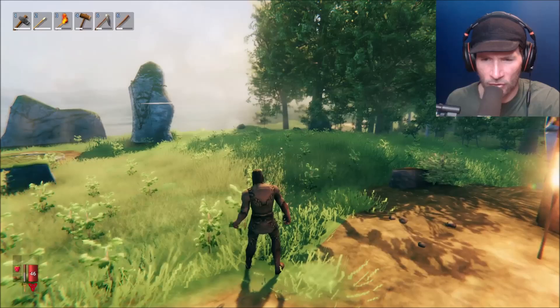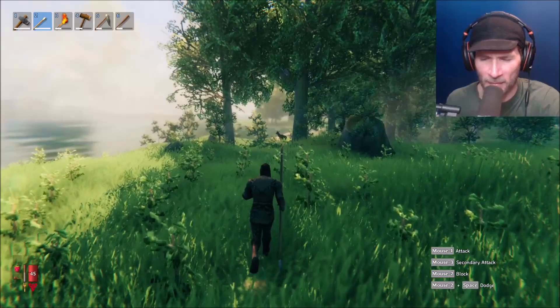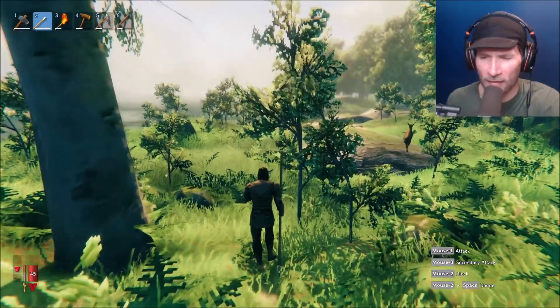I've decided we need to get leather scraps. I'm not sure how we get leather scraps — I'm assuming maybe by killing animals. I can't remember how I got the scraps I seem to have had already. How do we get close to these deer? Is there a way to crouch? There's a Grayling over here — let's try to use our new spear.